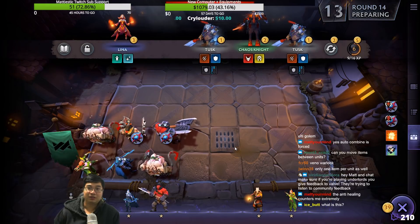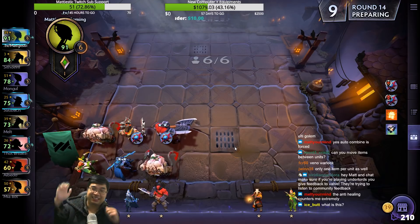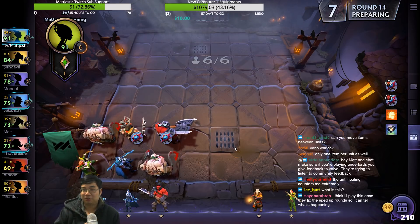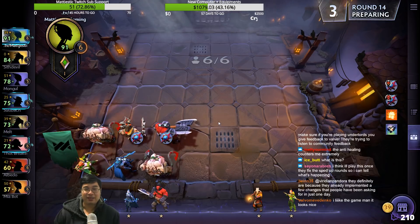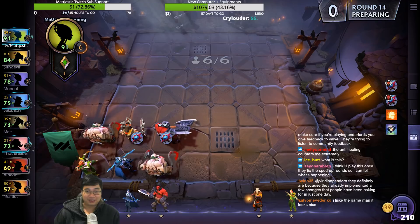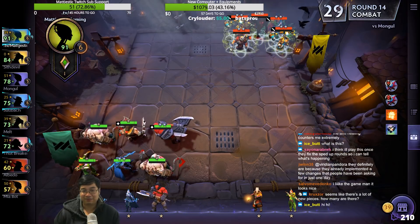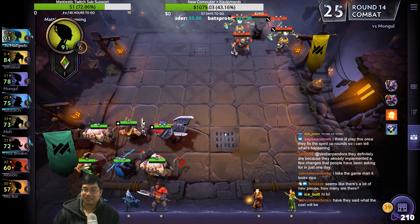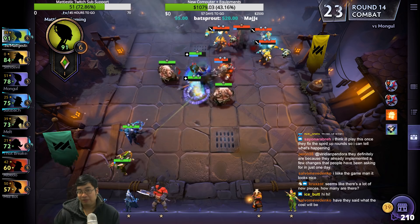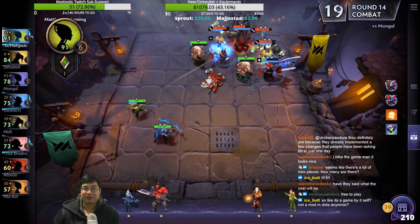I'll try to save up gold for units. This is Valve's Underlords, which is auto chess. We're going for the OP Hunters and Undead here. Patchwork is so good! I probably should swap around — another Windrunner for Patch is better. I believe it will be free to play but with cosmetics — I hope that's the case.